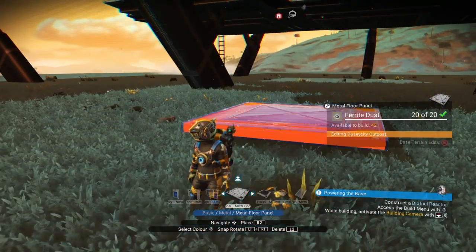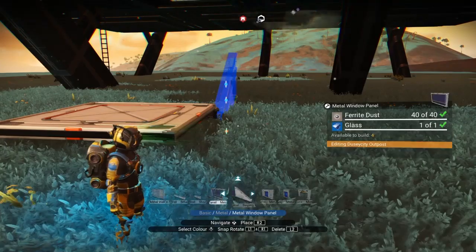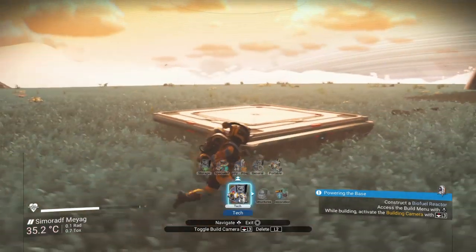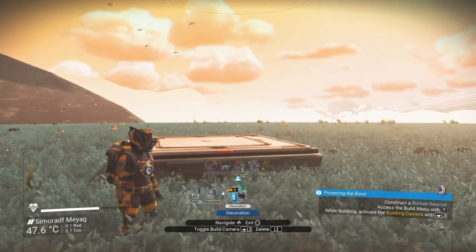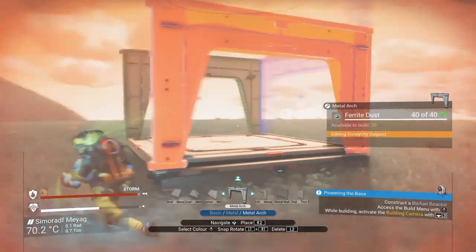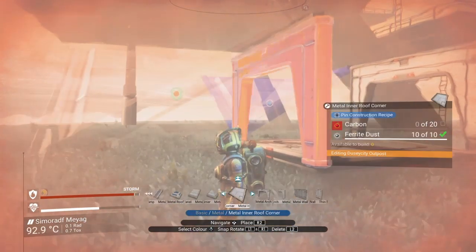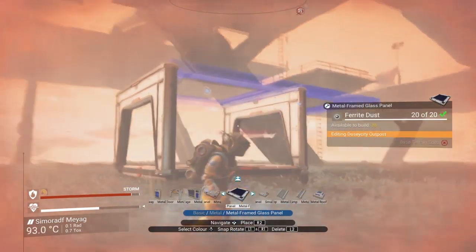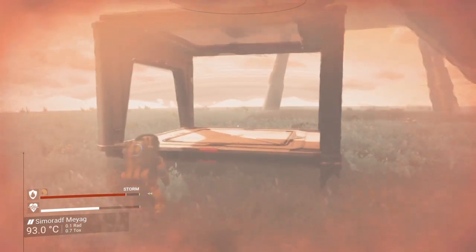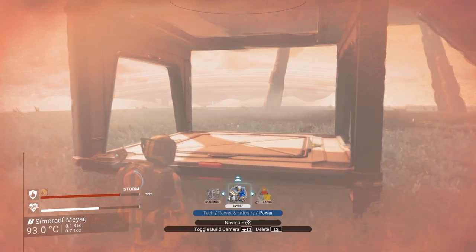If you see me jumping around it's because I'm still getting used to the controls being slightly different. I think I also want a little roof on this, and I'll probably put a solar panel on top of the roof. The game keeps bringing me back to tech until I do the mission it's asking me to do, which is a tad annoying. I'll put another panel there, and a little glass roof - this is going to be my little power area.